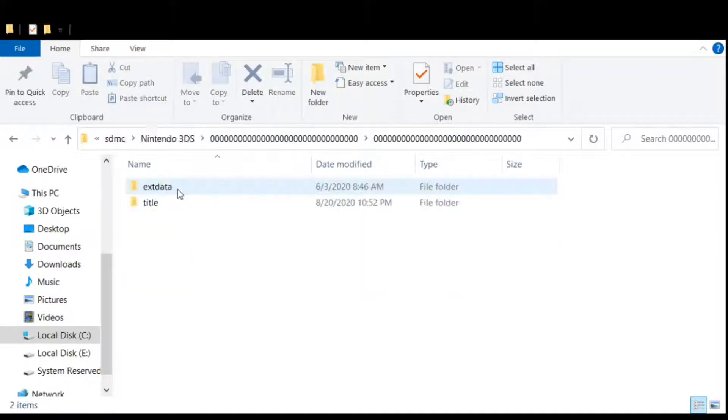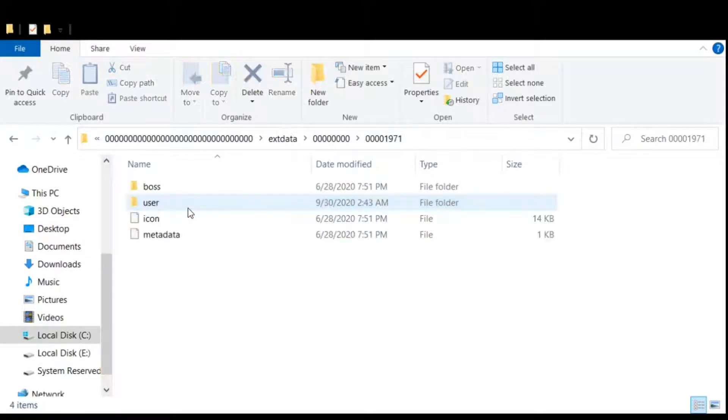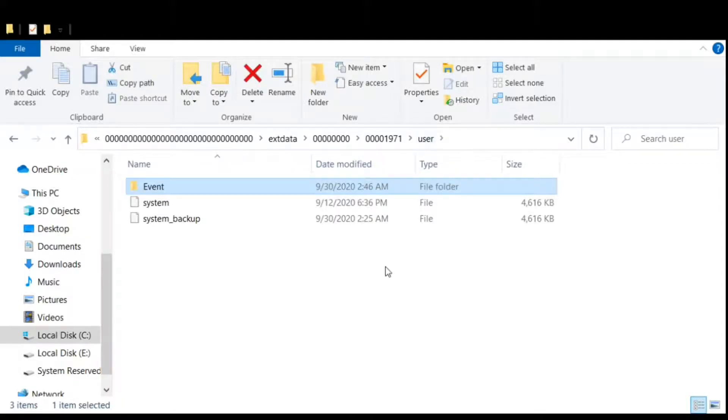Navigate to Nintendo 3DS > 0000 > extdata > 000. I've created a backup of my entire save file. You just have to go to the user folder. Before doing the next step, I'd highly encourage you to make a folder called 'event' and put that downloaded save file in there first.